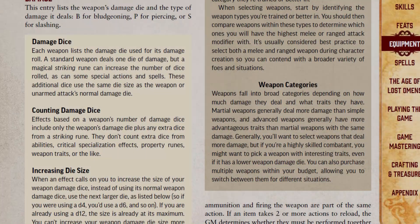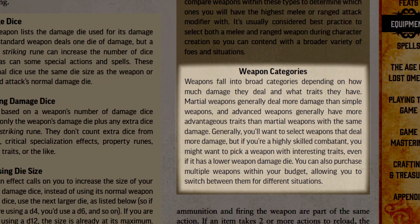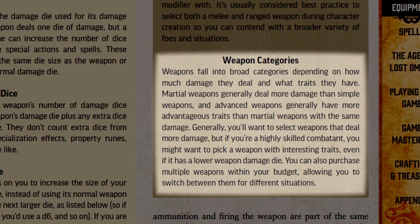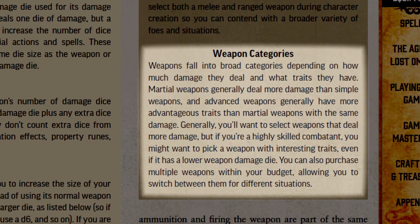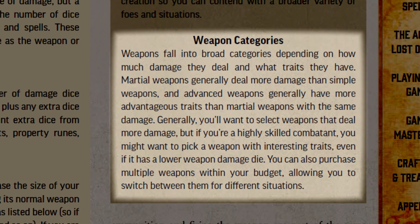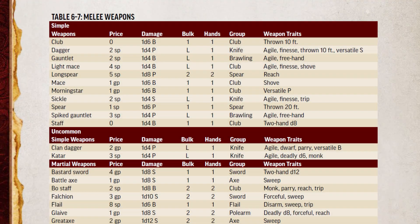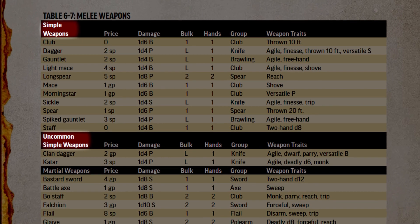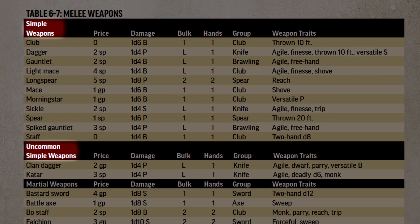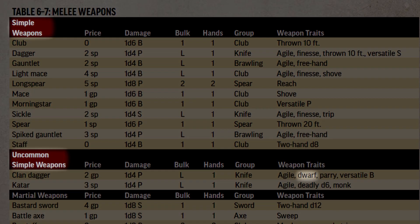To start off, all weapons are classified into one of three categories: Simple, Martial, and Advanced Weapons. Your character class will determine your starting proficiency. Usually, spellcasters only begin proficient in simple weapons, and martial classes begin proficient with simple and martial weapons. The only class that begins trained in advanced weapons is fighters. Weapons will also be classified as either common or uncommon. Uncommon weapons are unavailable at character creation unless you have a feat or ability that specifically grants you access to them. This mainly applies to ancestry-specific weaponry, which I'll be covering later.